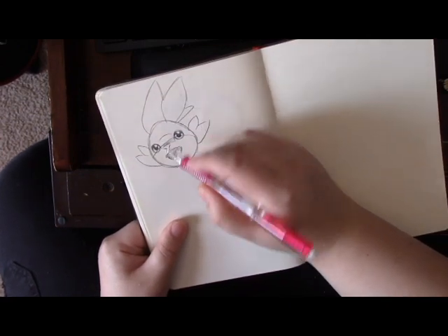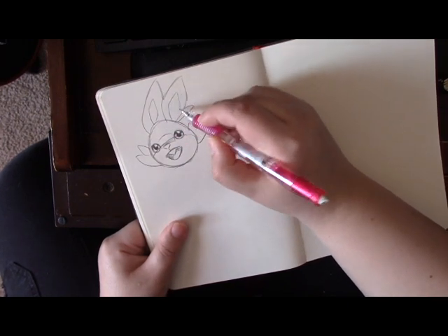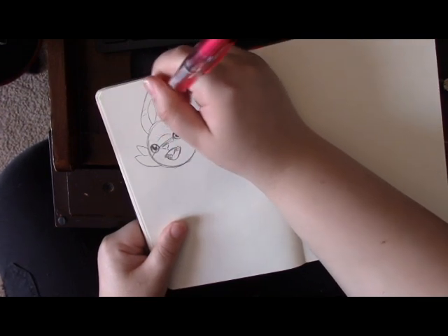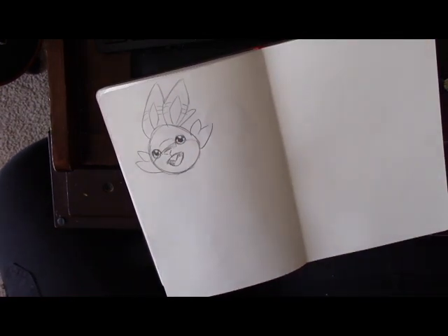The reason I'm picking Scorbunny is because he reminds me of a character from my favorite JRPG that isn't Pokemon — Persona 3 — Akihiko. He's got a little permanent bandaid, a red and white color scheme, and he's energetic. And I think Akihiko also canonically likes bunnies.